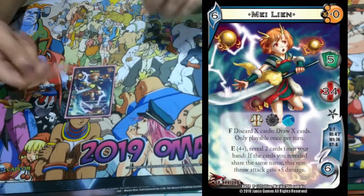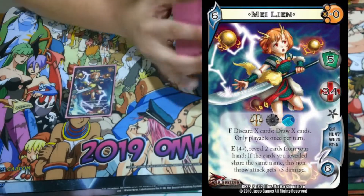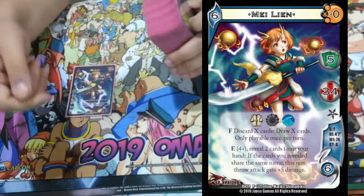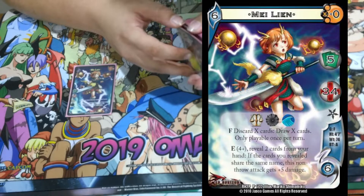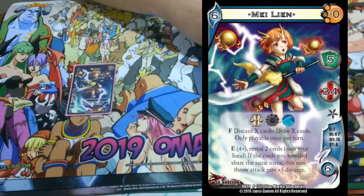Mei Lin is a 5/3/4 with order, void, and water. We're playing our deck in void today. Once per turn as a form, discard X cards, draw X cards. E-check at four: reveal two cards from your hand — if the cards you revealed share the same name, this non-throw attack gets plus five damage. It's really cool.